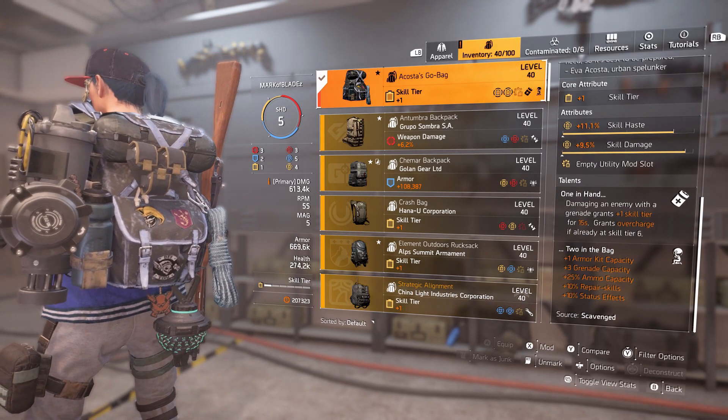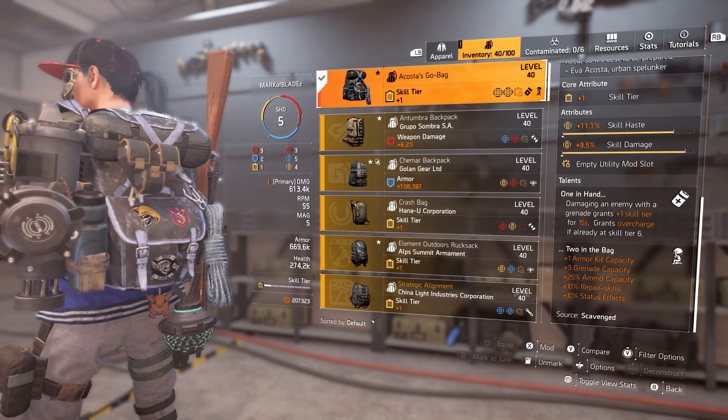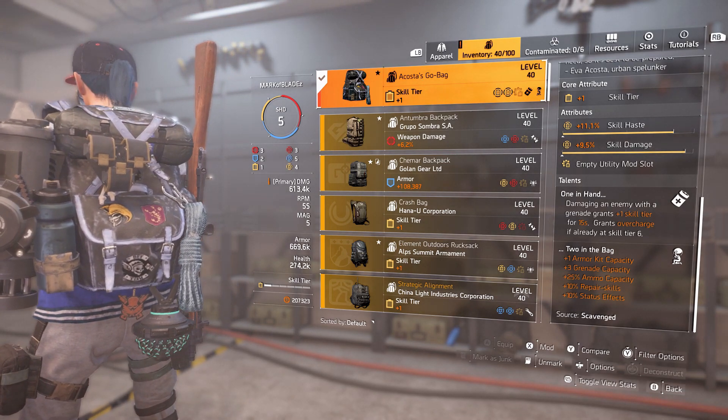The second part is Two in the Bag: you get one armor kit capacity, plus three grenade capacity, plus 25% ammo capacity, plus 10% repair skills, and plus 10% status effects.